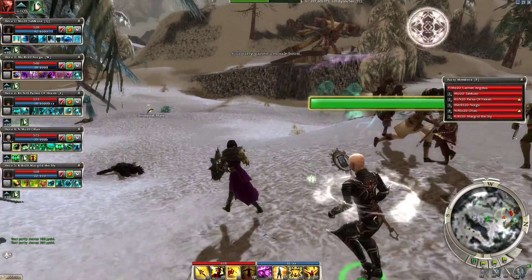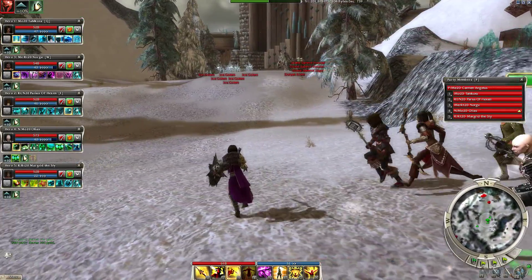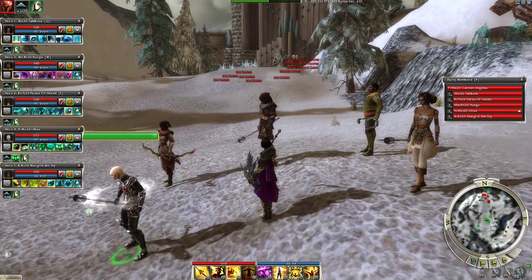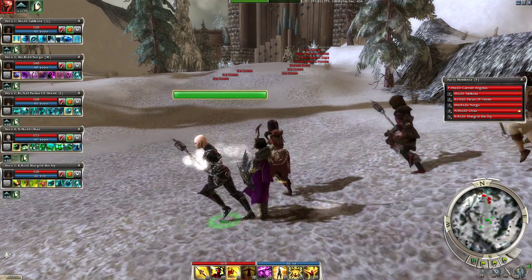Now we just need to kill those last two groups — a gigantic pile of ice golems. Hopefully it looks like that might be two groups, so hopefully they'll separate. This is one of the things that's really important: managing your aggro. I don't want too many of them.